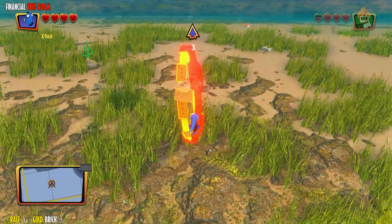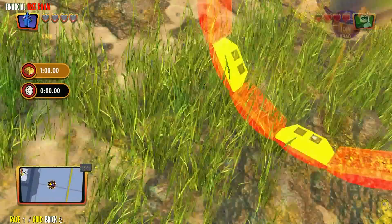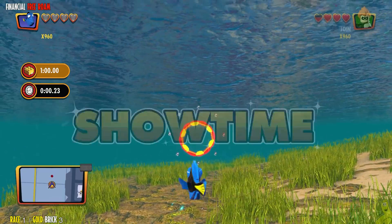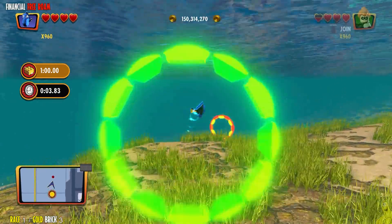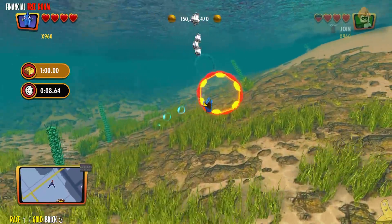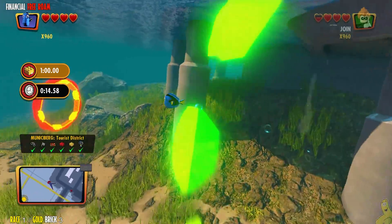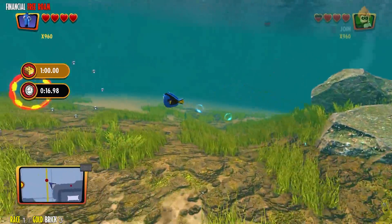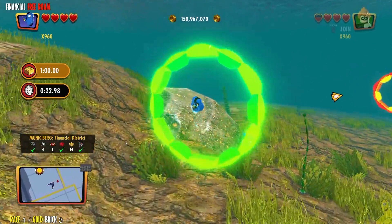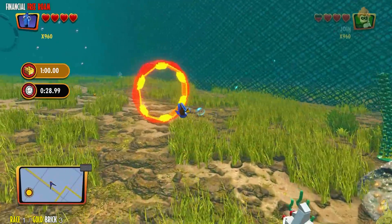That's right, we unlocked Dory in another family build in one of our free roam videos. We're just going to keep swimming. This was a pretty easy race. I do recommend using the up and down buttons — instead of the analog stick to go up and down, that gets a little squirrely. I use the X and circle on PlayStation, which would be A and B on Xbox. Just keep swimming!